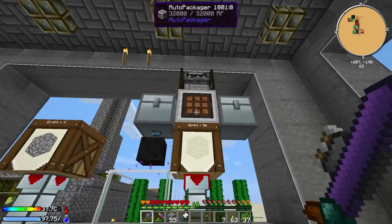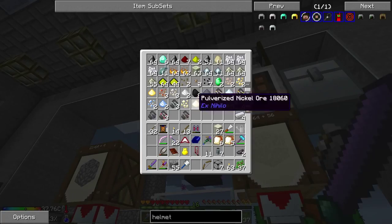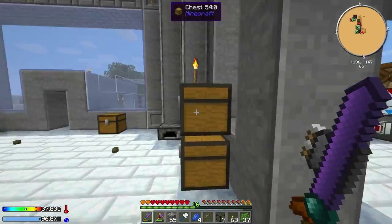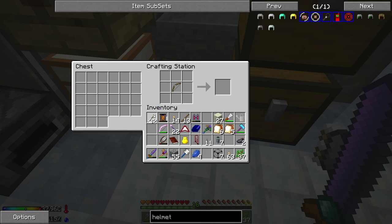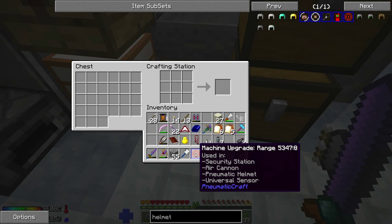I've got a fresh bow and I've got some arrows. Let's get four lapis and we should be able to make this range upgrade and check it out, see what it does. Four arrows and four lapis should give us the range upgrade. I have no idea what it does but apparently it's used in the pneumatic helmet, universal sensor, air cannon, and a security station.